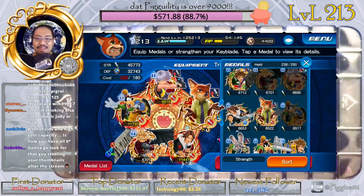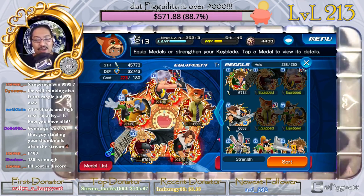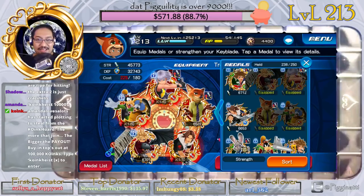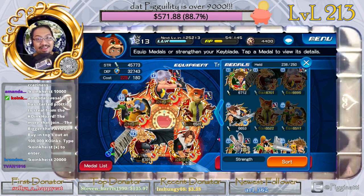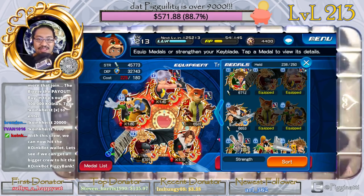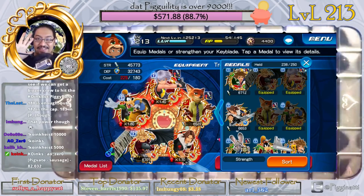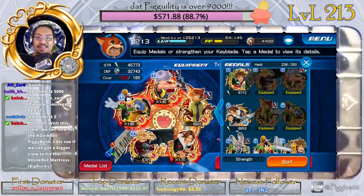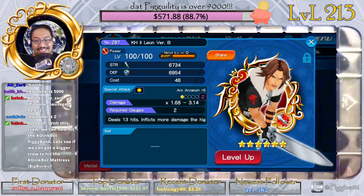I could technically run five six-stars right now if I were to use SIDs. Remember, you can put a maximum of ten SIDs on a medal. Right now I need 225 cost to make this work to have all five. At this point I can actually do it — I would need 45 more cost. So right now I can run five six-stars. How do I do it?